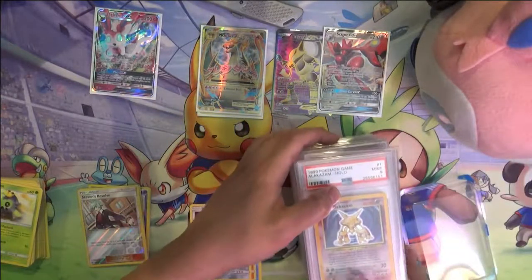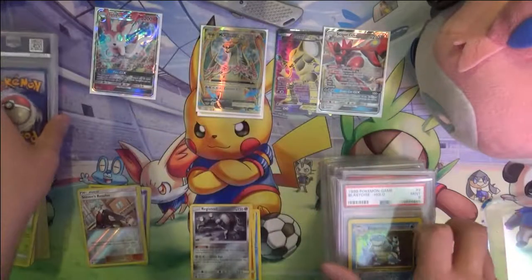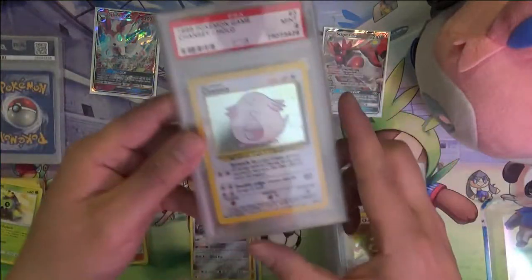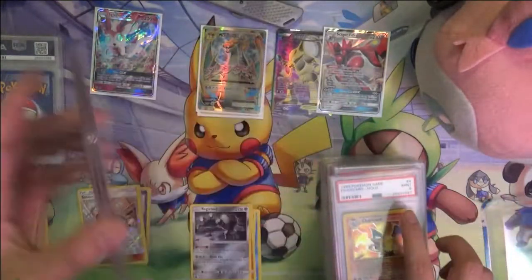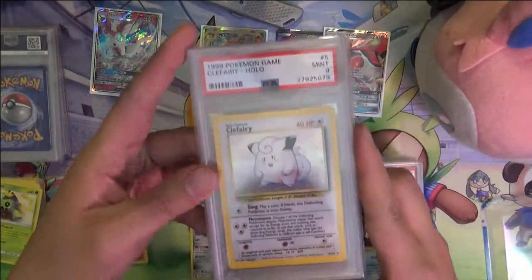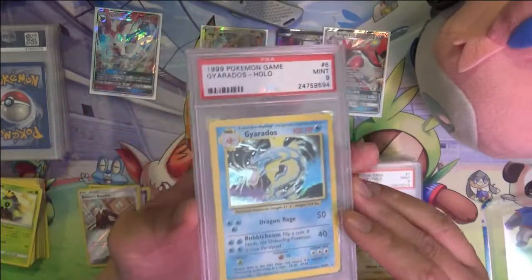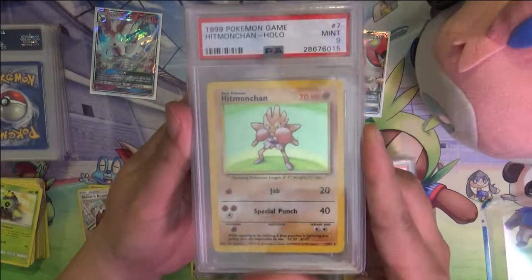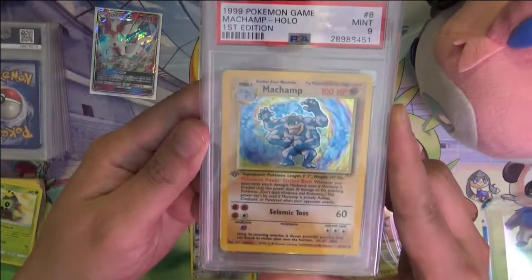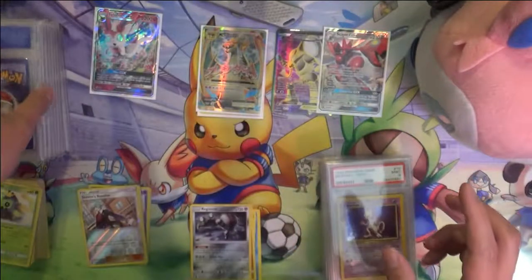This is a super nostalgic set for me — this was basically when I first became aware of Pokemon and Pokemon cards. As far as nostalgia goes, this is as good as it gets for me, and obviously the big hit is the Charizard. One thing about the base set PSA 9 collection — 8s are a little easier to get, but the PSA 9 set is relatively affordable for something as old as 1999. A lot of these cards — I'd say a majority — you can get for around 20 dollars.